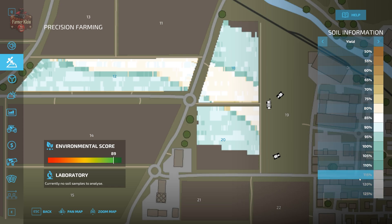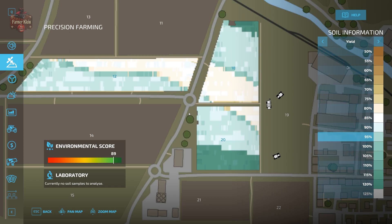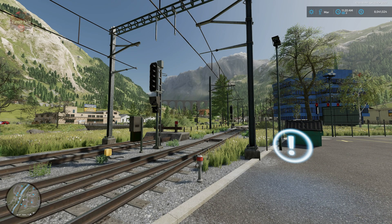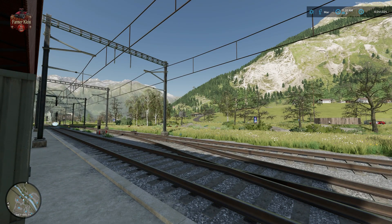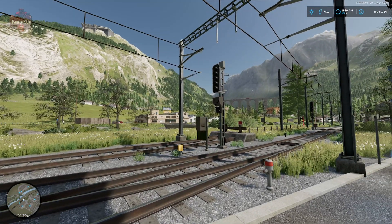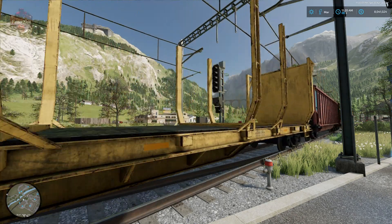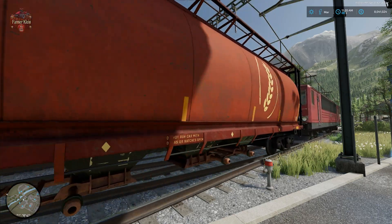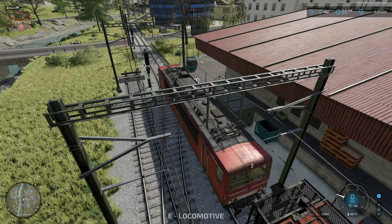Looking at overall yield, field 20 saw about 115 to 120 percent yield, with other fields around 85 to 95 percent. We could have increased yield even more by rolling or mulching, but we focused only on the field work required for precision farming. Rolling after seeding would have given an additional couple percent yield bonus, and mulching after harvest would have done the same.